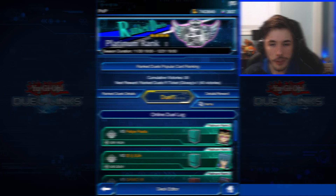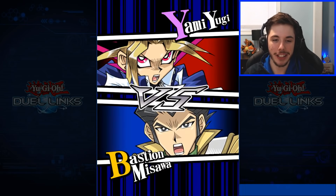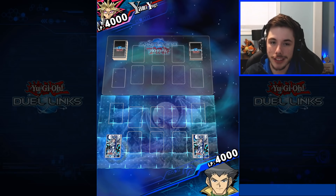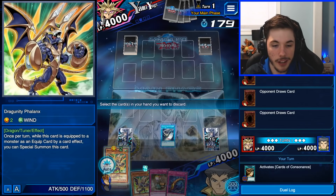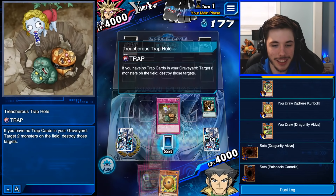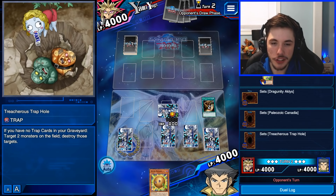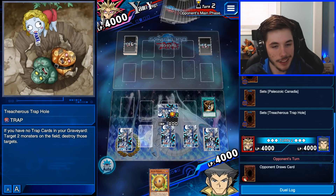Second duel in today's video. We're going against Shayne19, Applied Rank 1, so we might have a decent chance of winning. Of course we're going first again — why do I keep going first with Dragoonities? His hand is alright. We can get Planex in the graveyard, which is nice, and we have some back row. Let's see if we draw into something good. Dragoonities don't like going first, though I actually did get a decent amount of wins going first in my livestream.